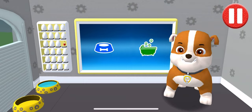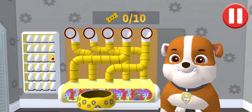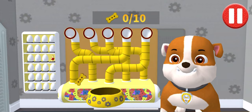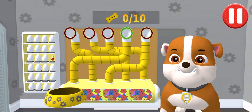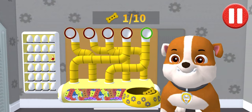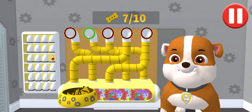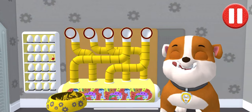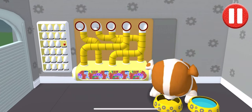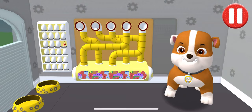Tap the blue picture of the dog bowl to feed the pup! It's been a busy day and this pup is hungry! Use your finger to drag the dog bowl from left to right to catch the falling pup treats! The bowl is full! Time for dinner! That was good!